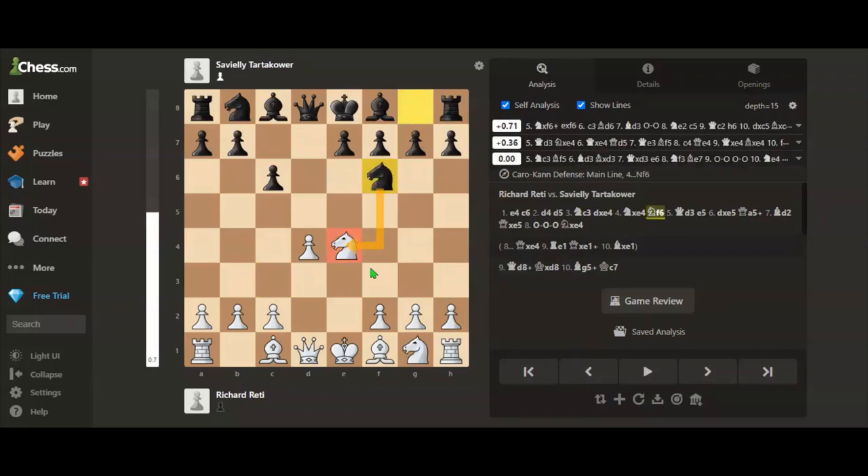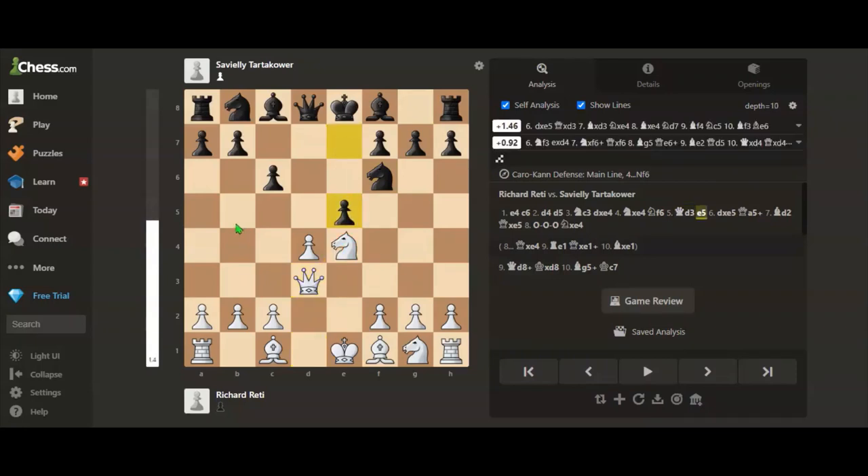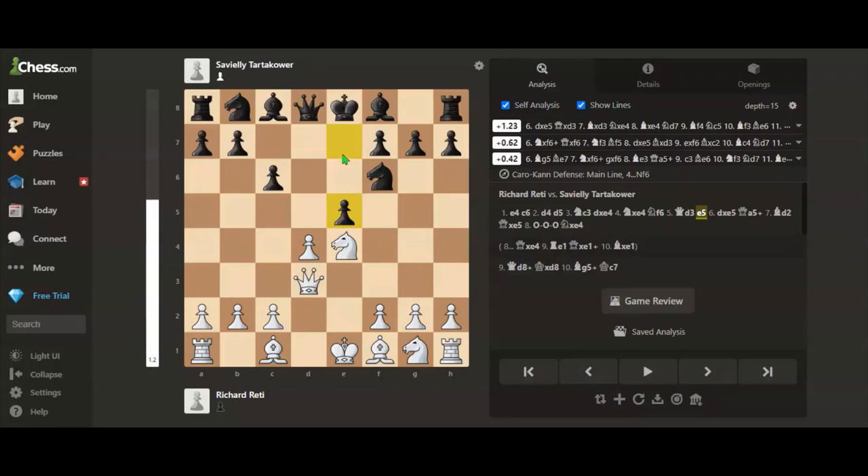Black wants to threaten this knight in the center, but Richard plays queen to d3, defending his knight with the queen. Now black plays e5, giving up a completely free pawn because he controls so much space and both of his bishops are open. He also wants, after we play d takes e5, queen to a5 check, to win the pawn back with a fork.